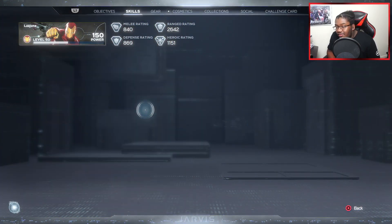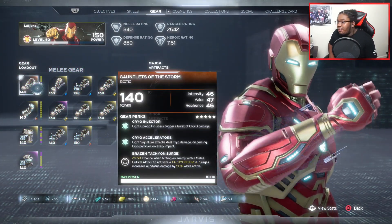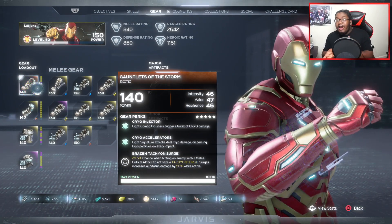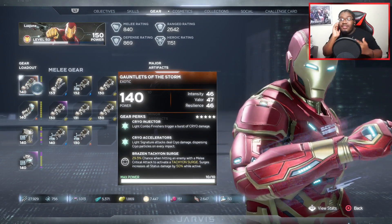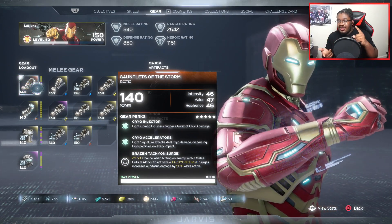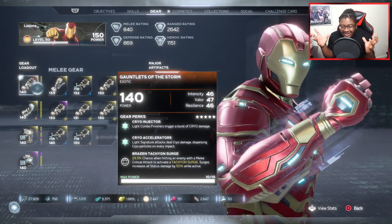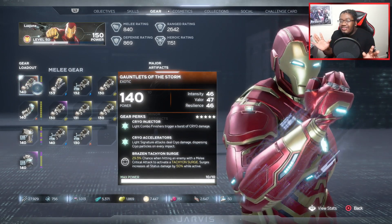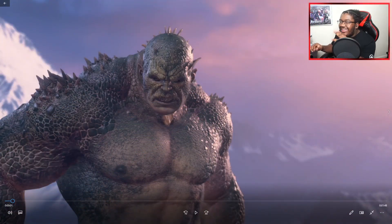We're going to get into the live demonstration. I'm going to show you how powerful the Tachyon Surge buff is — examples without the buff, with the buff, with a damage boost, with a Kamala buff, and with the battery effect build when you're supercharged for Iron Man. It's a good amount of damage, I promise you.